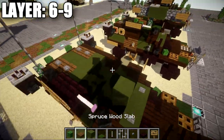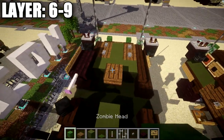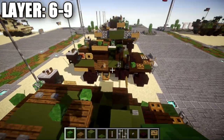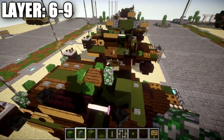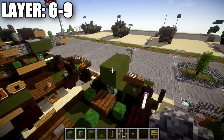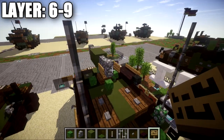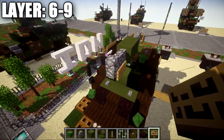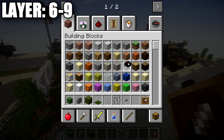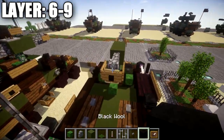Now focusing on the TOW launcher: place a spruce wood slab on the middle green stained clay block in the row of three. Place a zombie head going toward the rear and zombie heads going toward both sides off this spruce wood slab. Place a mossy cobblestone wall on top of the light gray stained clay block. On top of that mossy cobblestone wall, place a green stained clay block followed by one going forward. Off this green stained clay block place one and two mossy cobblestone walls going forward, and one and two cobblestone walls going back. Place signs on both sides of the cobblestone wall and off the wall in front. Place an item frame on the cobblestone wall with a black wool block in it on both ends.